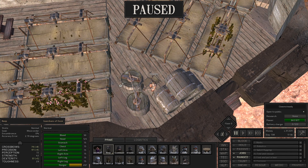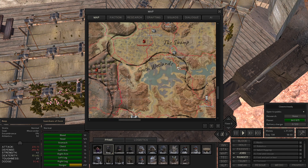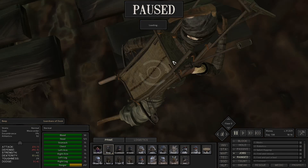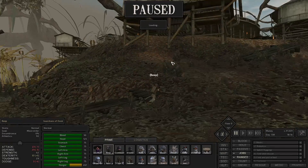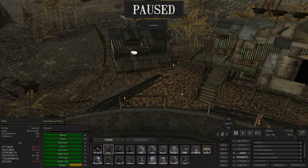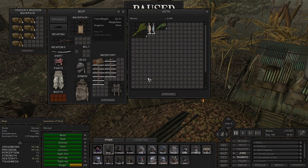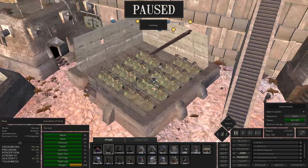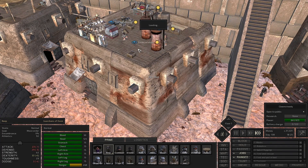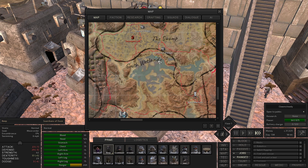Beep is in trouble — he's still on move order so he should be fine. Looks like he outran whatever the danger was. Let's check him out. I want Beep to go talk to you. We don't have any more room there, so Beep, I want you to run over here. Beep is making his way over to us — that definitely works for us.